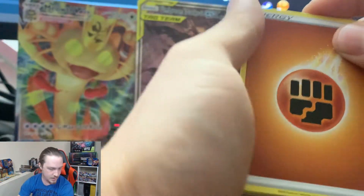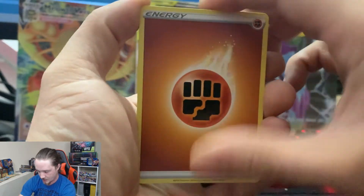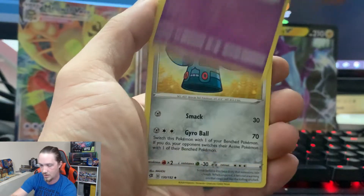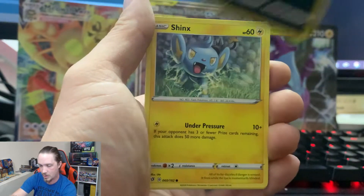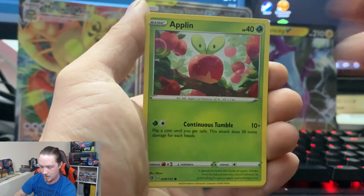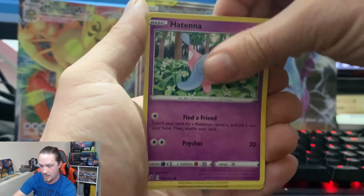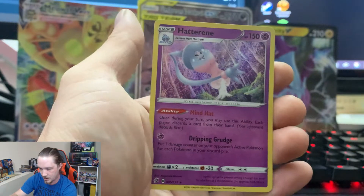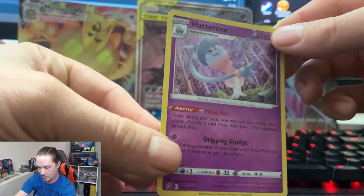Just a few packs left here. Fighting Energy, another Luxio, Darkloak, Bronzong, Koffing, Shinx, Yamask, Applin, Hattrem, Reverse Holographic Xatu, and a Hatterene Holographic.